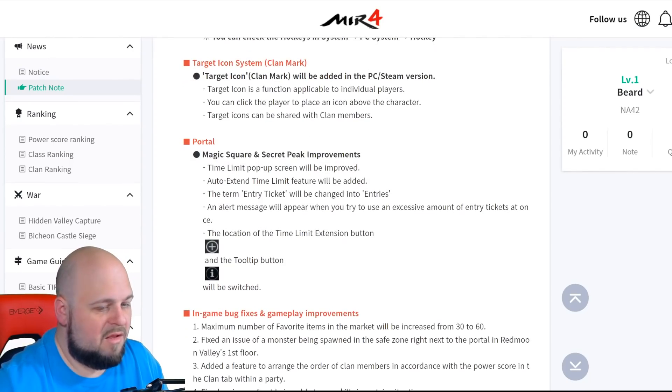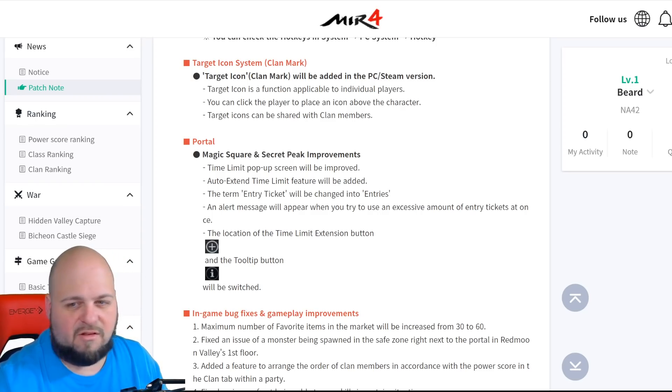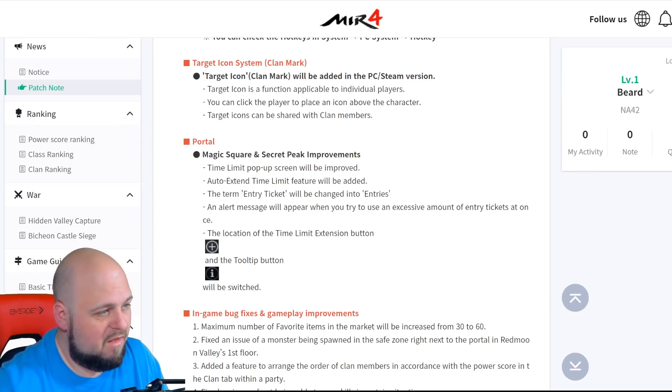Next up is the target icon system — a clan mark feature being added to PC and Steam versions. The target icon is a function applicable to individual players: you can click on a player to place an icon over their character, and target icons can be shared with clan members. So I'm assuming you can put a target on a character and share their location. I'm not sure how much different that is from just sharing your own location, though. Does anyone use this on mobile? Let me know in the comments.